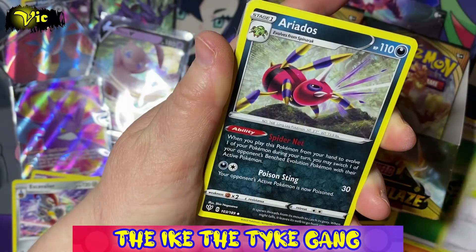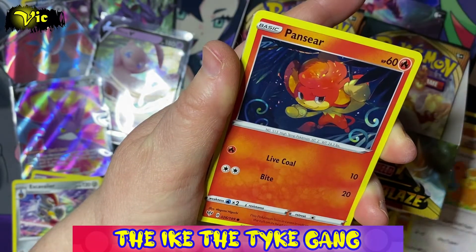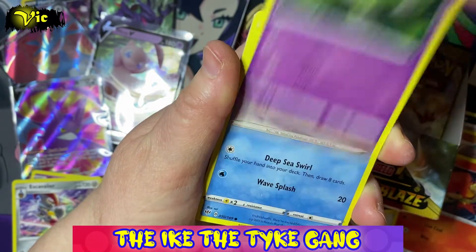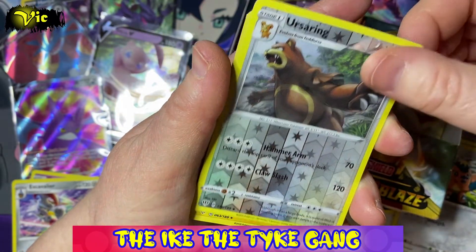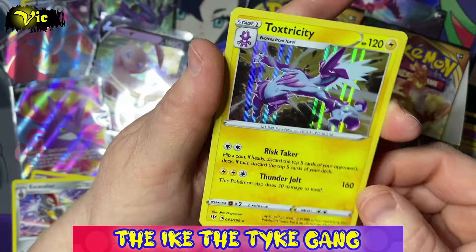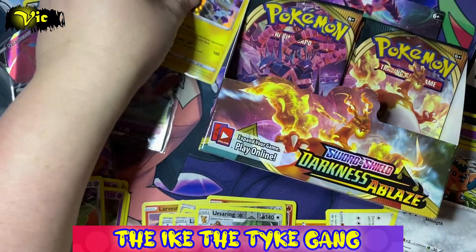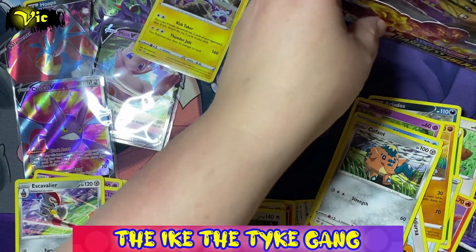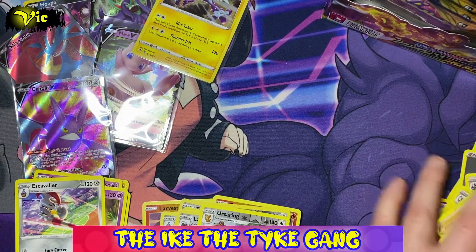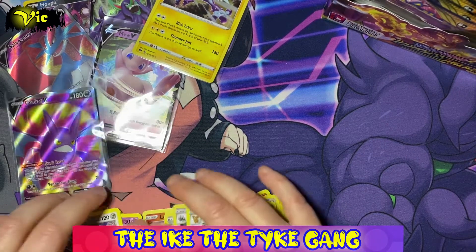Next pack: Energy, Old PC, Ariados, Dodrio, Teddiursa, Ursaring, Pancia, Morolo, Wishiwashi, Cufant, Ursaring, and a holo Toxtricity — a nice holo! Let's pop that there. I'm going to move the booster box a little bit further along so that we have a little bit more room to display these cards.